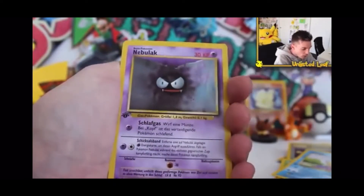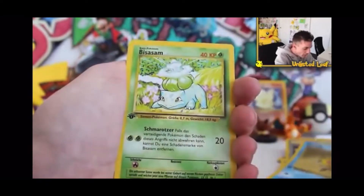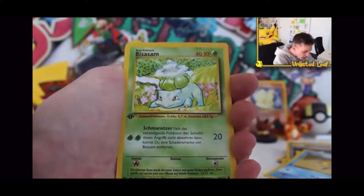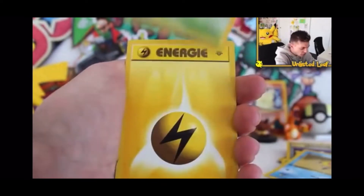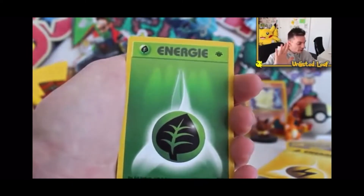First edition — this is such a good one, like I had so many of those as a kid, and these ones as well. Star Bulbasaur — getting a couple of Bulbasaurs. How big is this? There are 102 cards — not too small.